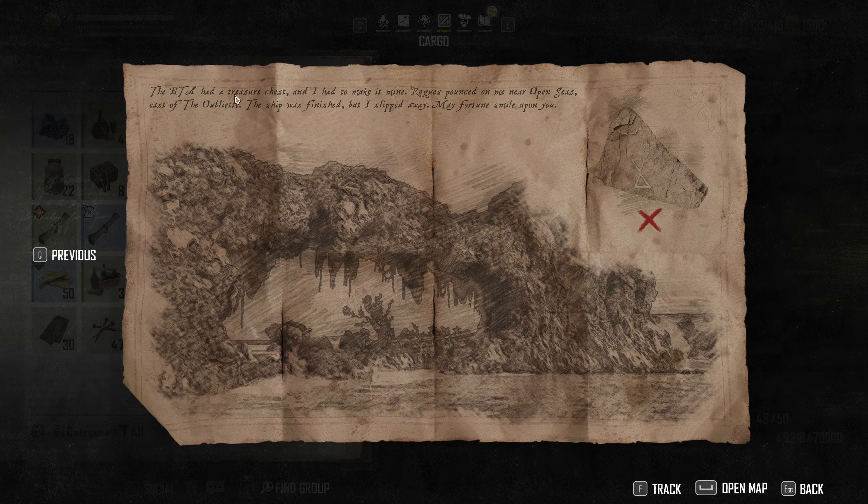This one right here is a good example — this is one style. It says a treasure chest. I had to make it mine. Rogues poured or pounced on me near open sea, east of the Obaletes. The ship was finished, but I slipped away. My fortune smiles upon you. So here's your hint: east of Obaletes.